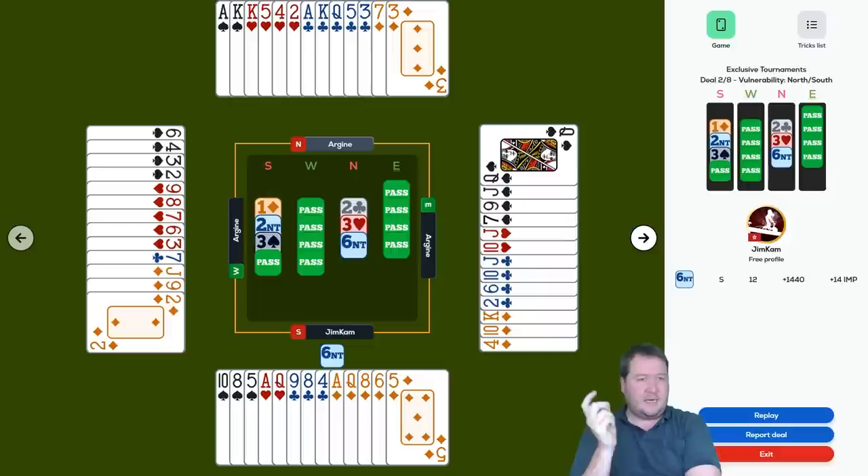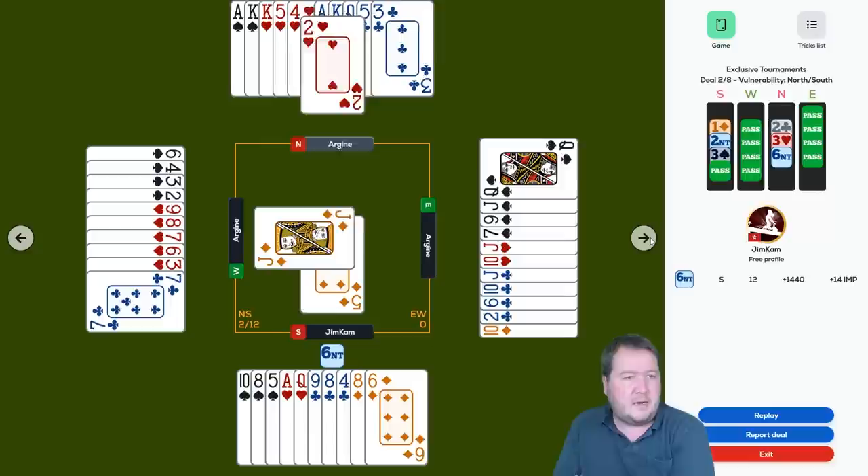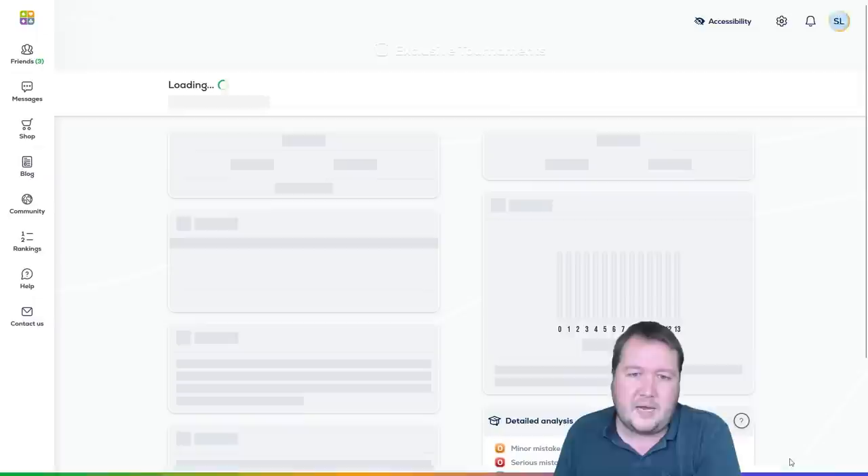I think six clubs is a significantly better contract than six no trumps. Six no trumps needs... you've got four club tricks, three hearts is seven, with ace-king, ace-queen — where's your last trick? Some sort of squeeze? I reckon there's probably a double squeeze — East has spade queen-jack, West has the long hearts and they both have to guard diamonds. But diamonds are just three-three, so hoping for diamonds three-three seems fine. Most people in four clubs made 11 or 10, but six clubs was a pretty good contract.